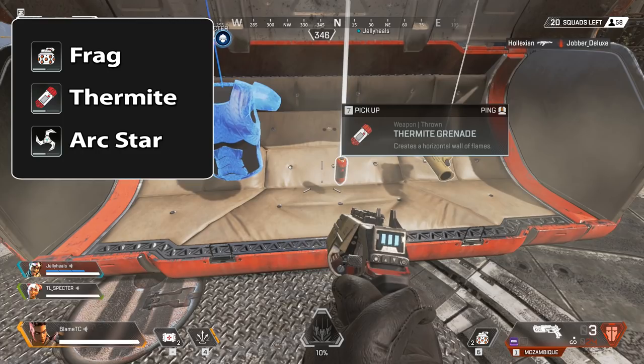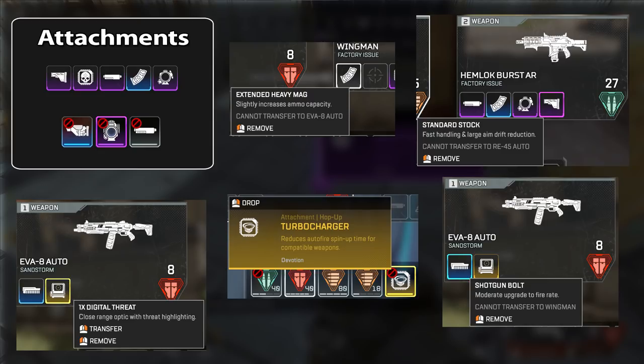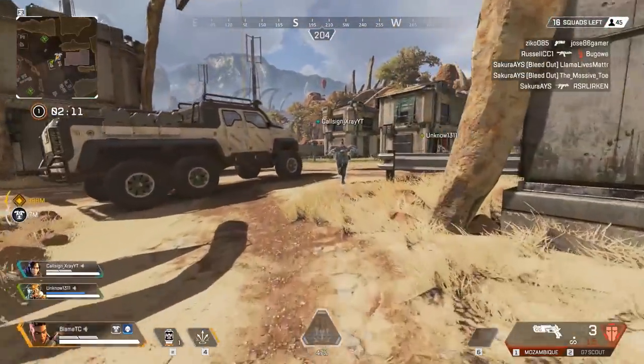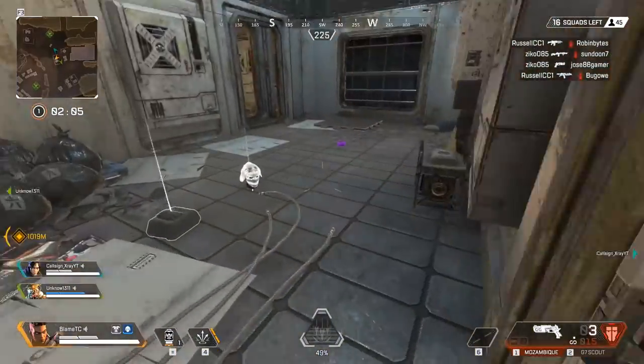The frag deals damage in an area, thermite creates a patch of fire, and the arc star sticks to whatever it hits and explodes a few seconds later. These are good at the start of a fight or when you don't have a direct line of sight to the enemy. The last items to cover are attachments — specialized items that increase the strength of your weapons. They do things like increasing total ammo capacity, increasing rate of fire, and providing zoom magnification with a scope. When starting out, just grab any attachment you can find. If it can be placed on one of your weapons, it will automatically be applied. If not, it goes into your inventory with that red circle-slash indicator.